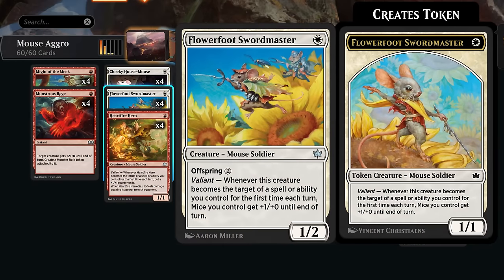We also have the Flower Foot Swordmaster with Valiant, giving all mice we control +1/+1 until end of turn. It also has the new Offspring mechanic, so we can pay two additional mana when casting the Swordmaster to generate a 1/1 token version of it, which will then also have that same Valiant ability.